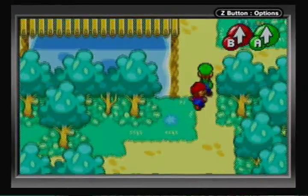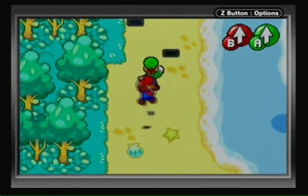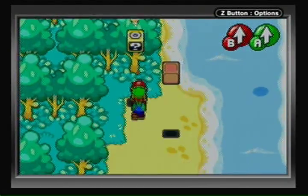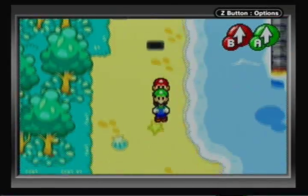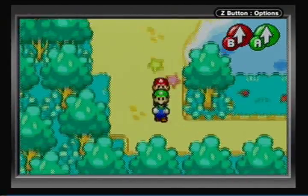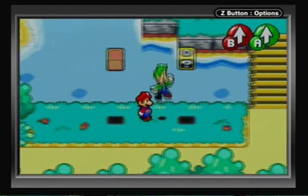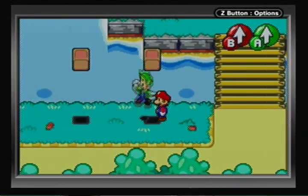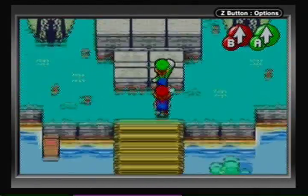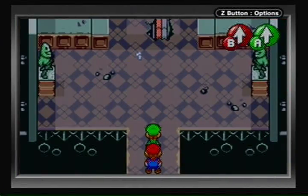Actually, if you make a drink with Woo Beans — I think it's the Woohoo Blend — it raises the Mario Bros' max HP. So you can essentially get near-infinite HP, probably capping around 999 or something. HP is really not a problem, in other words — you don't have to worry about your HP stat getting too far behind. Anyway, this is Woohoo Hooniversity — it's our first day of school!